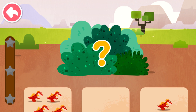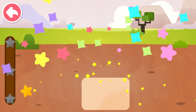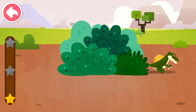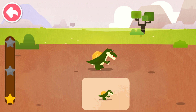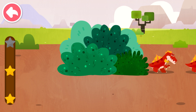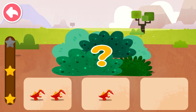How many dinosaurs are there hiding in the grass? Four. How many dinosaurs are there hiding in the grass? One. How many dinosaurs are there hiding in the grass? Zero.